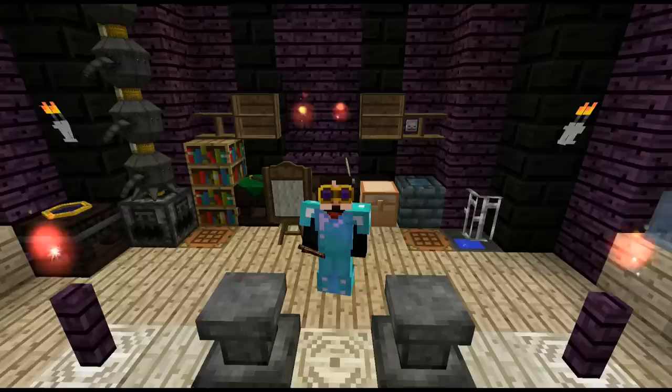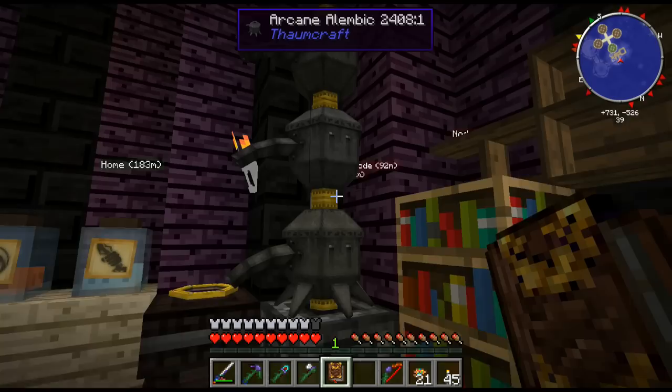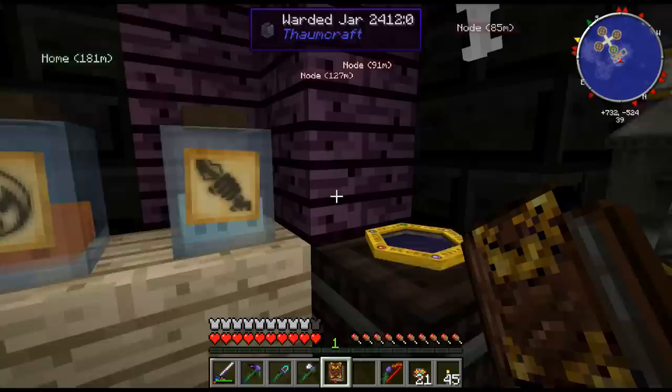Hi guys, welcome back to Magic Farm with me Sid. I'm wearing goggles of revealing — I got fed up of trying to get myself into the right view to see what was going on in these umbilicals and stuff. Now when I look at anything that's got any of the essences or VS in them, I actually get the little things going on, so that's good.